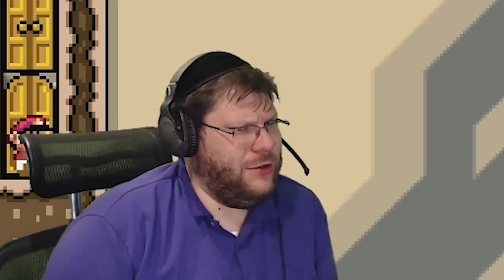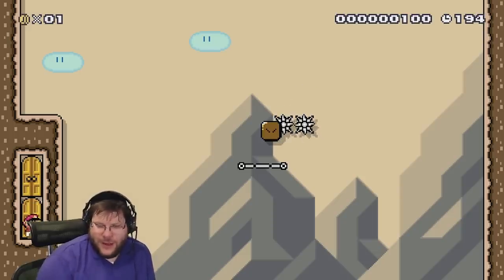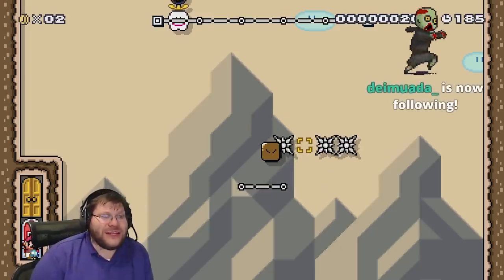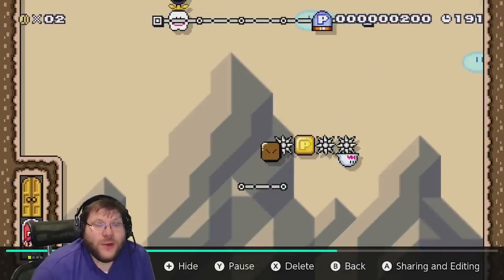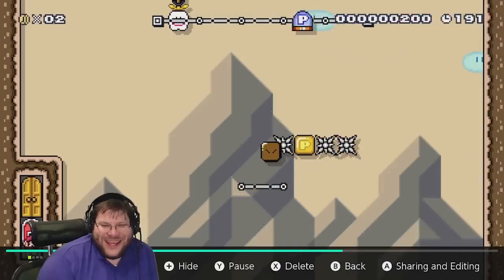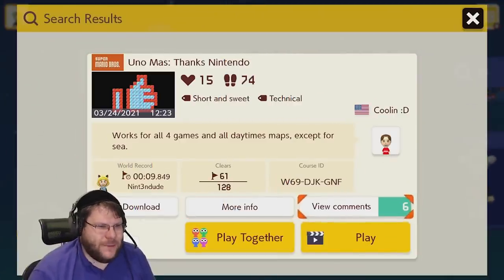That ain't normal. That... that ain't normal. I wanted to see that again! Look at that adorable little backflip it does - it's so cute. Weeeee! And then it just dies. That's weird. Uno mas! Thanks Nintendo! Works for all four games and all daytime maps except for C.